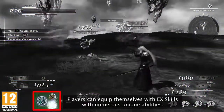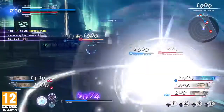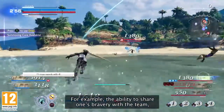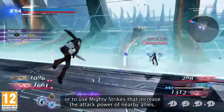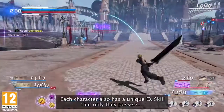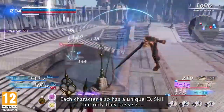Players can equip themselves with EX skills with numerous unique abilities — for example, the ability to share one's bravery with the team, the ability to heal, or to use mighty strikes that increase the attack power of nearby allies. Each character also has a unique EX skill that only they possess.